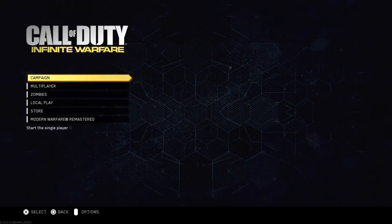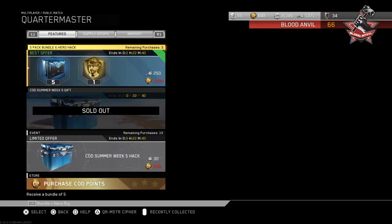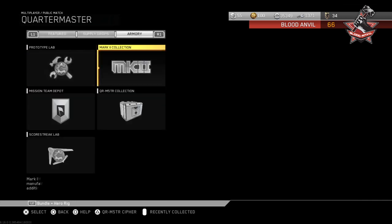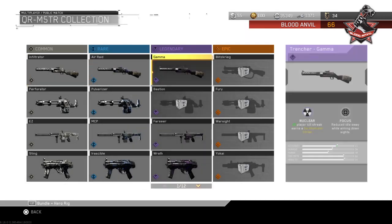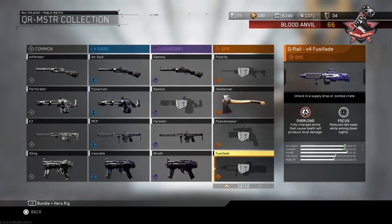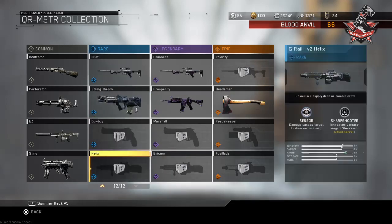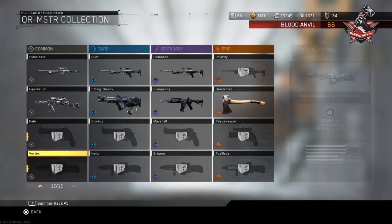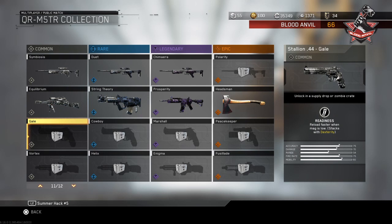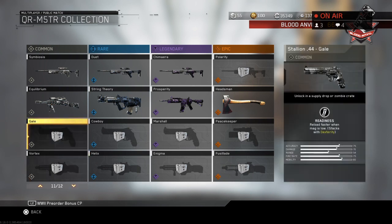Anyway, guys, let's get into the meat and potatoes - you guys are here to see the new weapons. And there they are right there everybody - oh my gosh! So we have the Stallion 44 and the G-Rail. Let's go with the Stallion first.